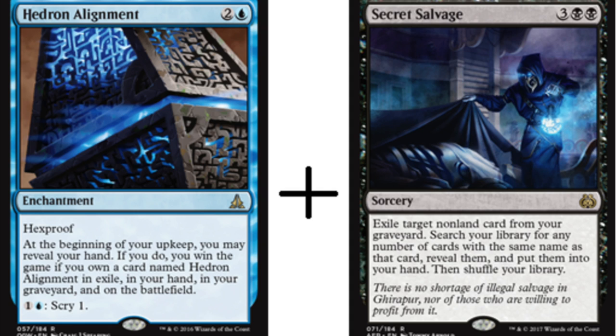Hey guys, today we get to talk about a new interesting combo. It is probably still the most difficult combo to do in standard — let me know if you guys can pull this combo off. I would love to see this on Magic: The Gathering Online or in real life at FNM, but it is the Hedron Alignment combo. If you're not familiar with Hedron Alignment, this combo is insanely difficult to pull off.